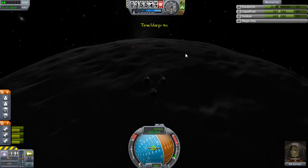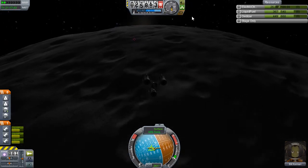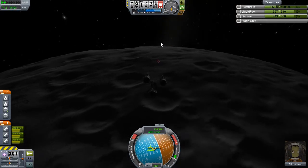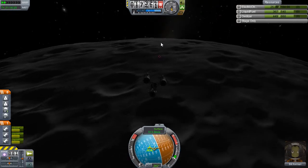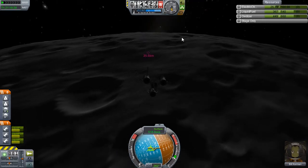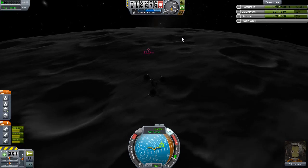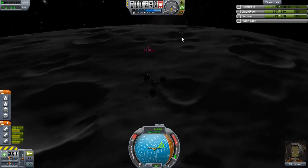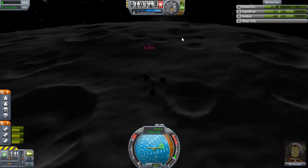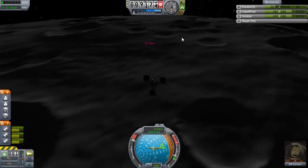A quick look at my cheat sheet shows it's the LVT-445 - that's the one I should have used at this point, but they were heavy and expensive. Obviously that doesn't really matter right now with no credit system, but it's good planning for when Squad implements the economic system they clearly have planned.